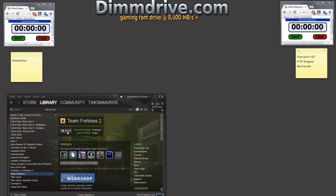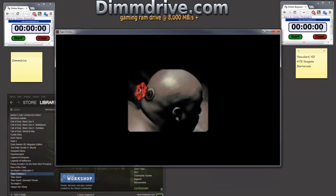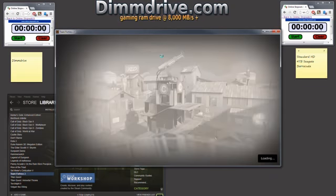What we're going to do is start it and test the time it takes to load the offline map, then do the same thing with the RAM drive. Right now this is the normal hard drive.